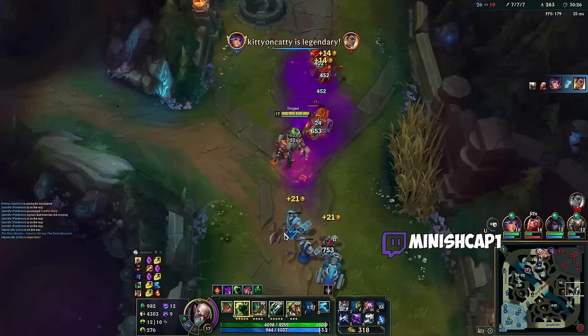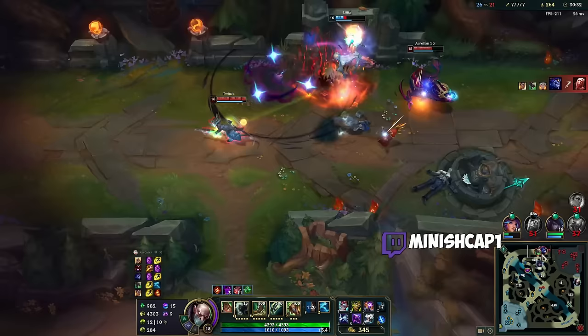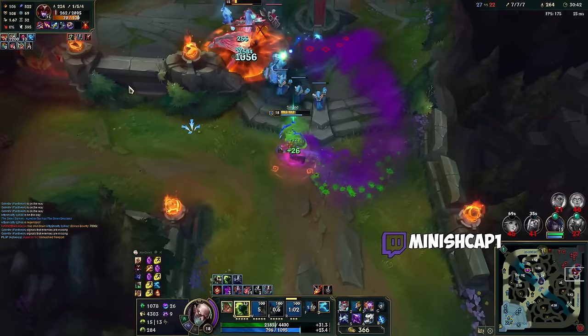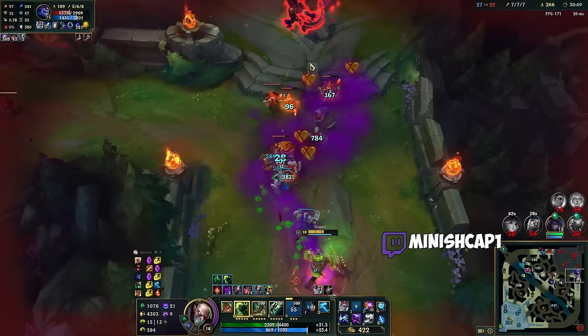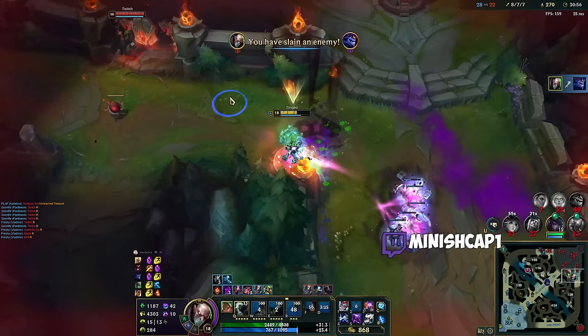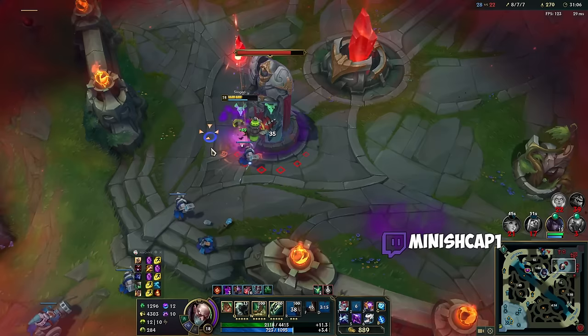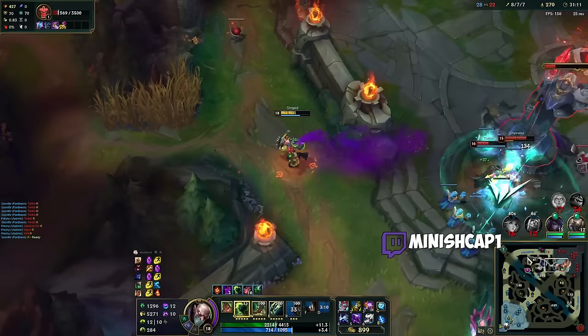I gotta cross the map very quickly. I could potentially go Dead Man's instead, but my team should have done that. Did she die? Wouldn't it be so funny if she died? Azir all recall — Azir all dead, see ya. Oh, their whole team is here, so they push mid then. Oh my God — that's how much Demolish?! Holy shit, dude — that's like a 1,500 Demolish proc. Holy hell.